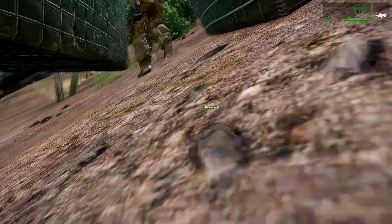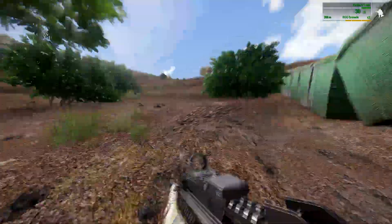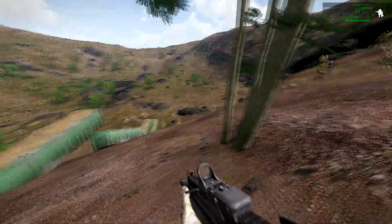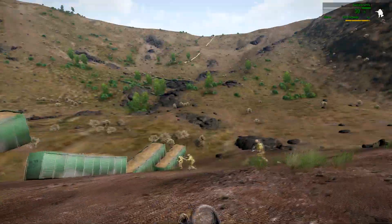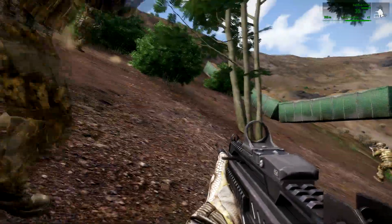So if you're planning a mission in Zeus, the editor, or possibly using a fortification mod, try to put your fortification walls on flat terrain so as to keep the AI out. Because if you put them on slopes, you're going to have some extra friends over, let's just say that.